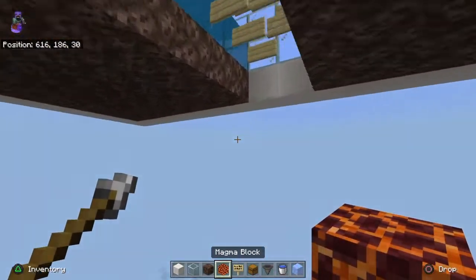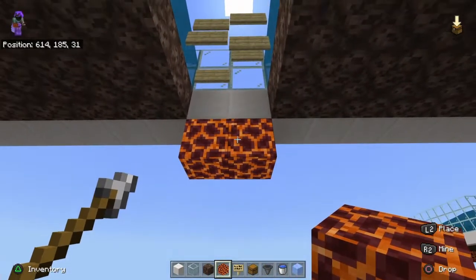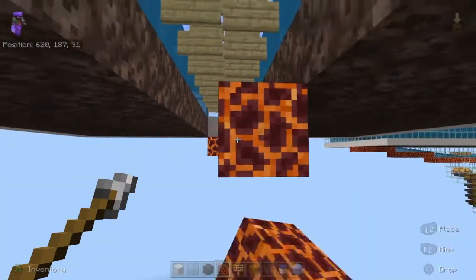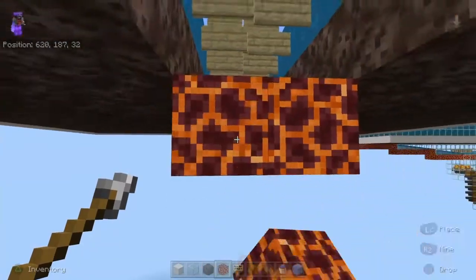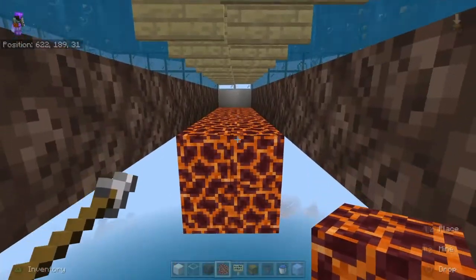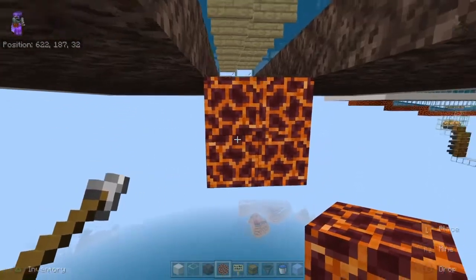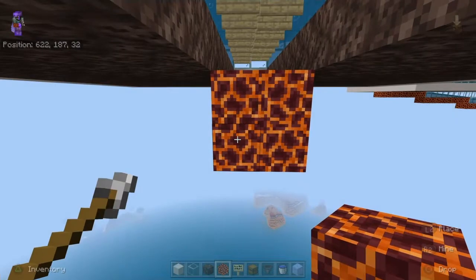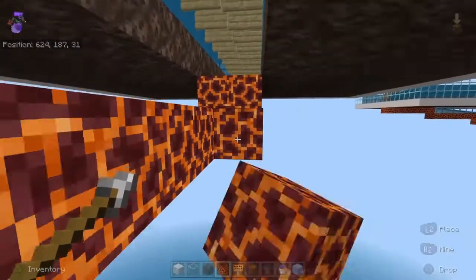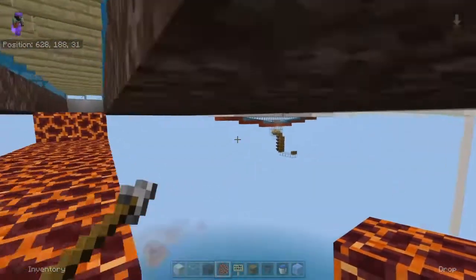All we're going to do now is build our little streams — that's one, two, three, four, five, six, seven, eight — then build it out. If you have Frost Walker boots, I suggest wearing them when working with magma blocks so you don't take any damage.